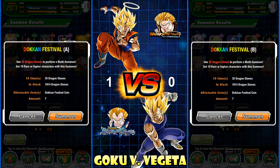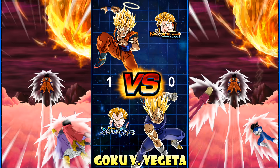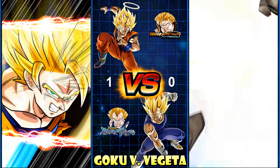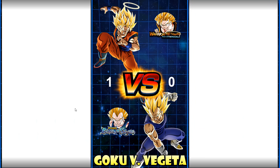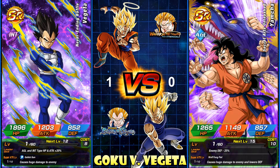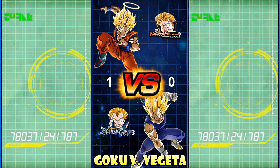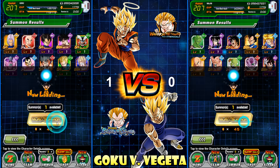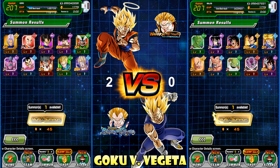These are discounted summons. We have a Dokkan festival exclusive for Goku and we're fusing on both the Goku and Vegeta sides. Both pull one-point units. I'd say the transformation Vegeta is a better unit than UI Goku, but that leader skill is really good for pure Saiyan versus realm of gods. So one point each — it's two points for Vegeta and one point for Goku.